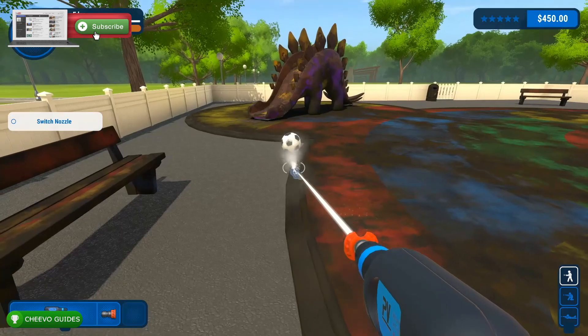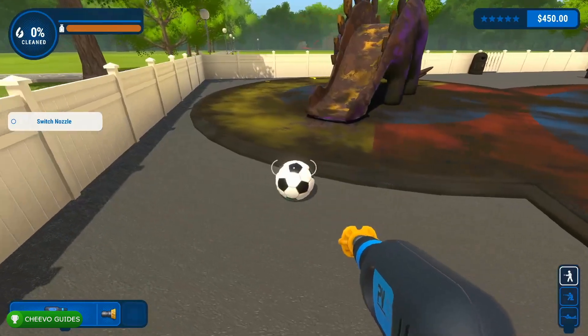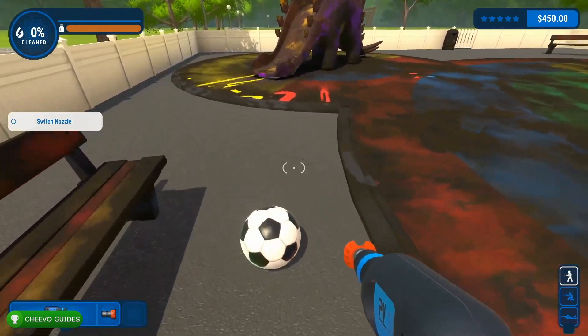To unlock it, we need to roll the football or soccer ball up the stego slide. If you happen to already pass this mission in the game, you can go back and access it via the free play mode. Once you get into the playground level, bring the football or soccer ball up to the beginning of the stego slide.